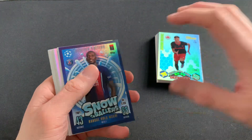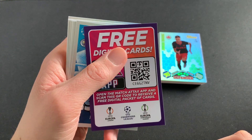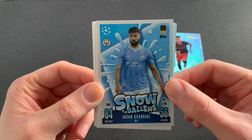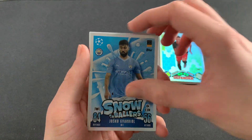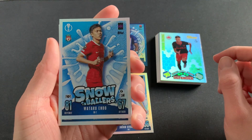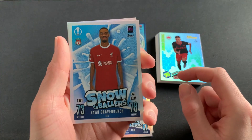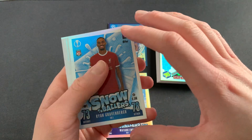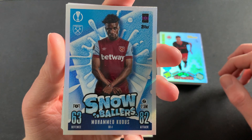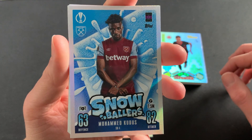Look at that — limited edition! That is lovely. Randal Kolo Muani, Snowballers limited edition card — that is a fantastic looking card, absolutely fantastic. Really really like that a lot. Then we have another limited edition. But here we go — we have loads more players: Josko Gvardiol of Manchester City, really nice, that blue on blue goes perfectly. Then we have Endo of Liverpool, nice defensive stats. We've got a double whammy of Liverpool players — Ryan Gravenbirch, very very nice.